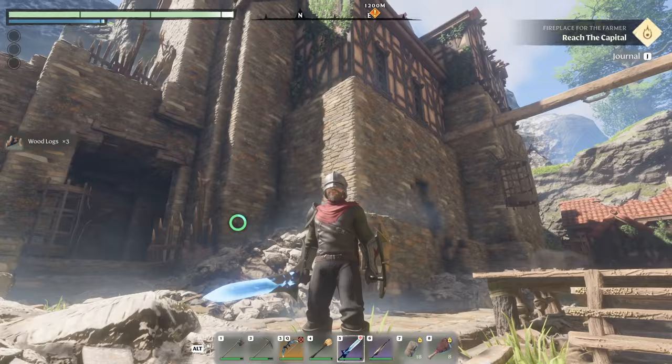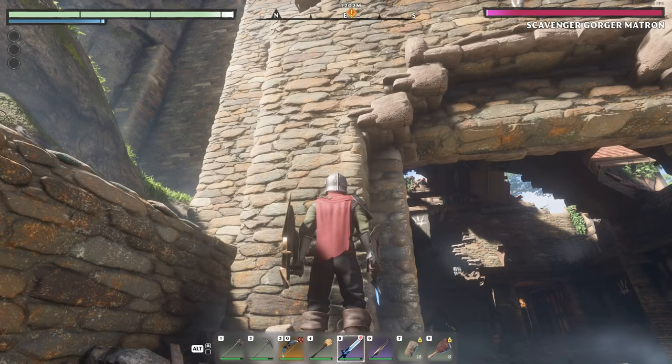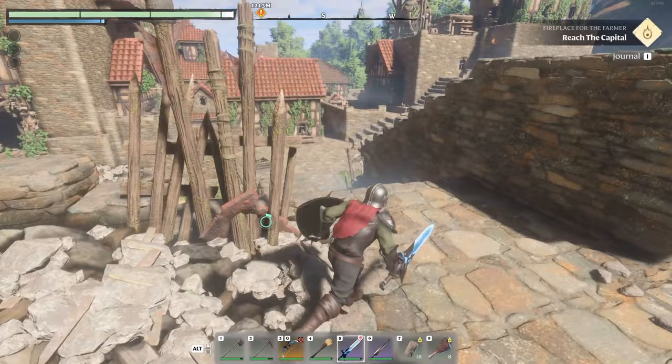That lower level looks cleared. Now that we have the upper level — oh, there's the matron inside of here. We need to figure out the best way to fight her. We definitely don't want to fight face to face because the poison damage is so high. We came back across to that big tower and jumped across once we climbed back to the top.